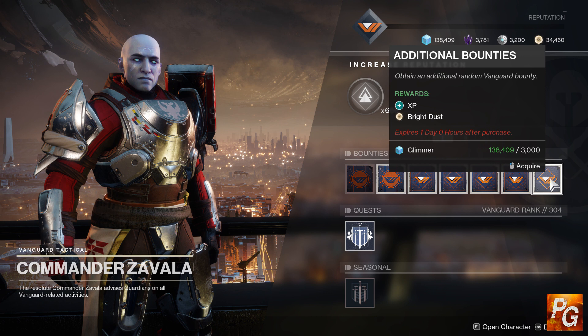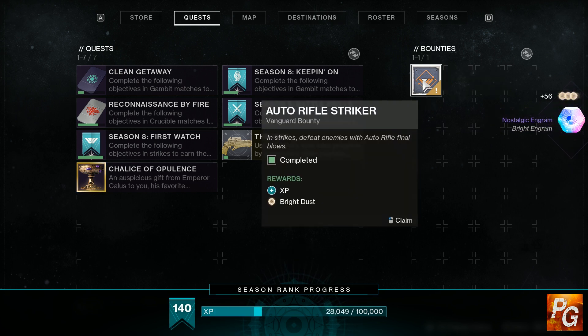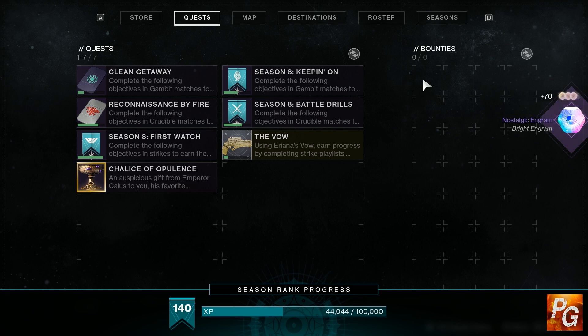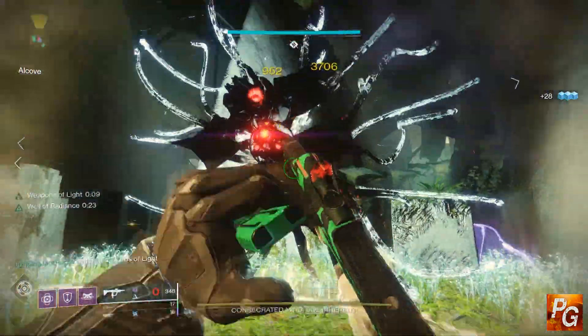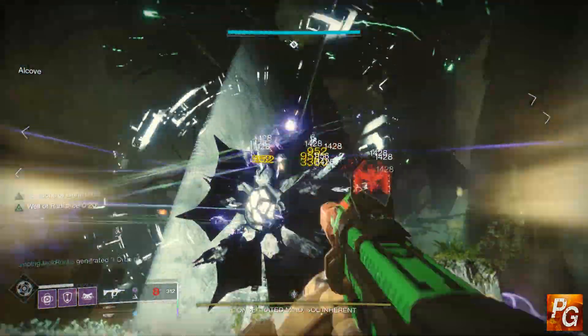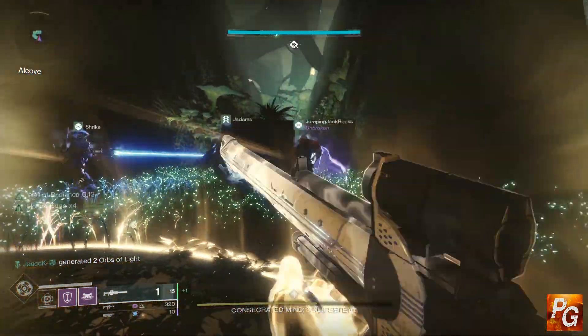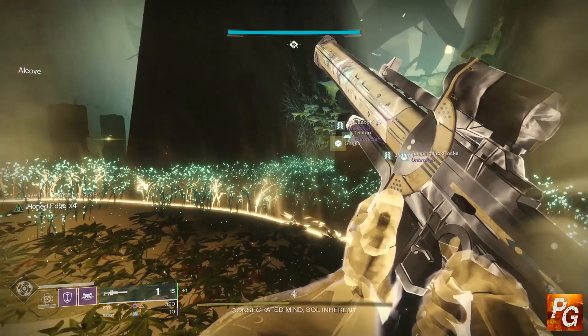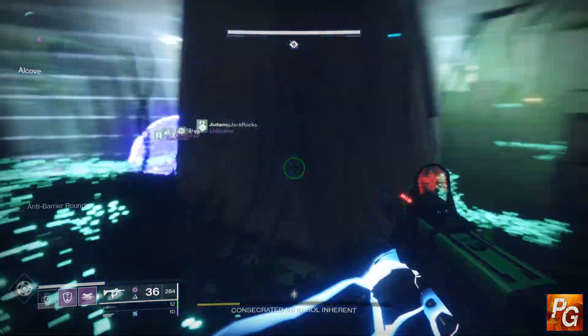Each of those three vendors also offers additional repeatable bounties. You can pick up five at a time, come back for more, and there's no daily cap. These bounties cost 3,000 glimmer each and reward 10 bright dust. For example, to earn 100 bright dust you'd do 10 bounties and spend 30,000 glimmer. If you spent your entire 250,000 glimmer cap on these, you'd get 83 bounties and walk away with 830 bright dust. In my opinion, these additional bounties aren't worth farming specifically for bright dust — the cost does not reflect the reward.